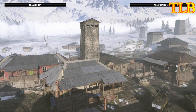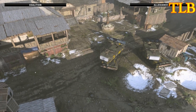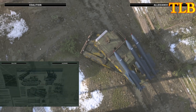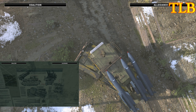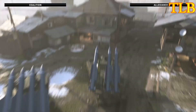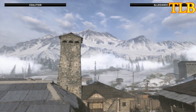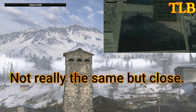Alright guys, so I'm on the map Arklov Peak. If you guys look to my right, you guys can see two tanks. I'm going to be popping up a picture so you guys can actually take a close look at this. Look at the image — it looks exactly the same. Where is this missile? Where did it go? There's mountains — you can see mountains in Warzone. And then also there's another picture in the bunkers that looks exactly like this. It looks exactly the same.